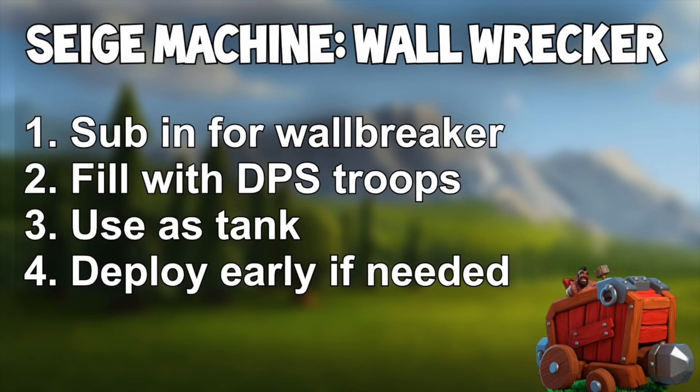Finally, deploy it early if you need to. Sometimes you might have to get that damage out right away — the Rage might be down, you might want bowlers or Valks to come out and take out the Queen. Don't wait if you don't want it to tank any longer. Hit the deploy button — it's like using the ability on your heroes — and the troops pop out so you can get that value right away. We'll actually look at an attack where that might have been a good idea.